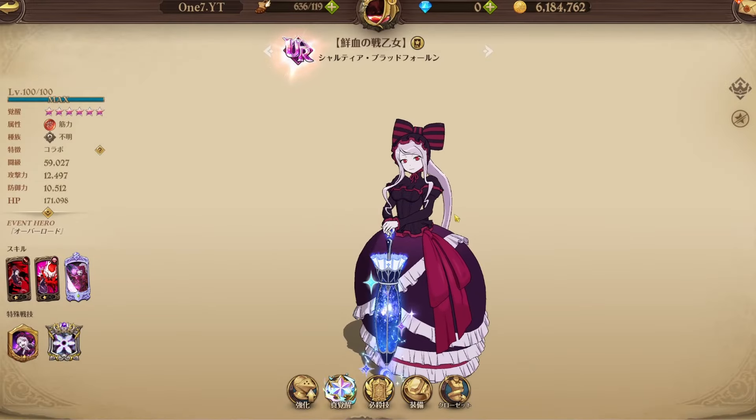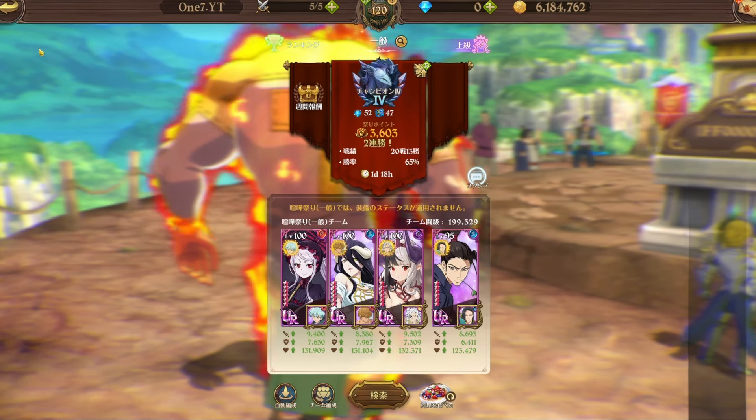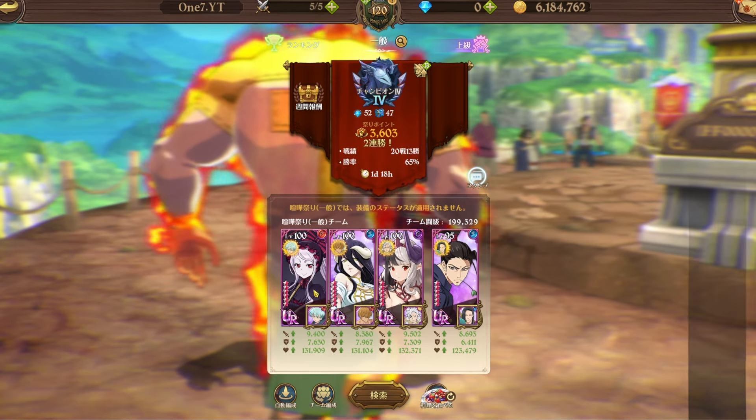Her holy relic restores allies' HP by 30% of the hero's damage dealt off a bleeding effect. So she does a lot with bleeding — she's a vampire after all. She's pretty damn good if she crits. If she crits she can literally do like a million damage at level two. That's insane, even in Gear, she does a lot of damage.